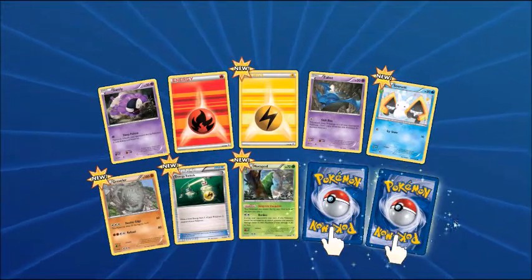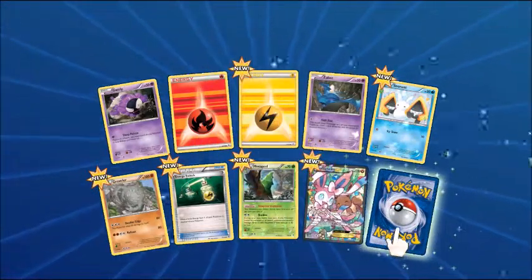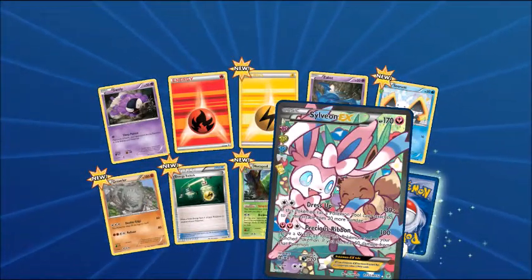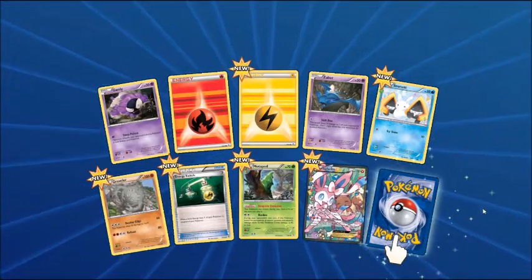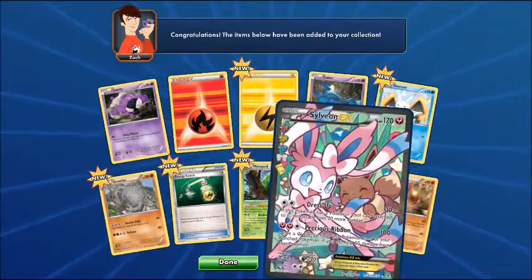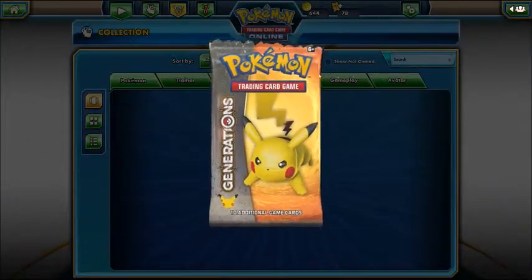Okay, pack three: Gastly, fire energy, electric energy, Zubat, Snorunt, Graveler, Energy Switch, Metapod — oh my god, look at that beauty right there! A full art Sylveon EX! Oh my god, I need to make a fairy deck. I'm not going to do it on video but I'm going to build a fairy deck. Oh my — oh my god, that was too cool for school kids!